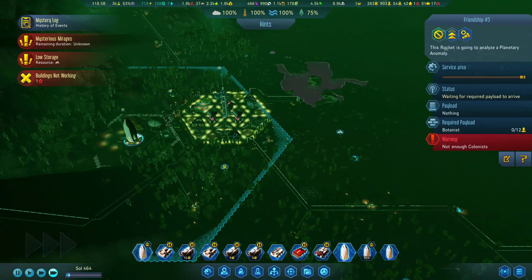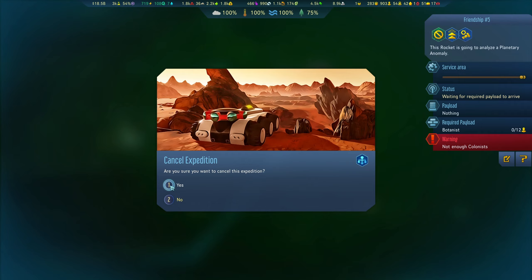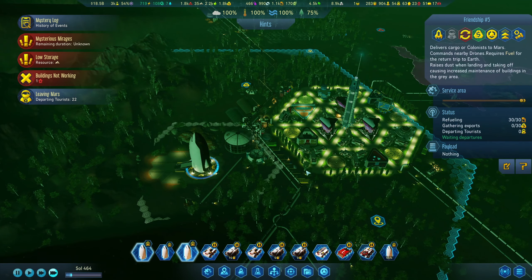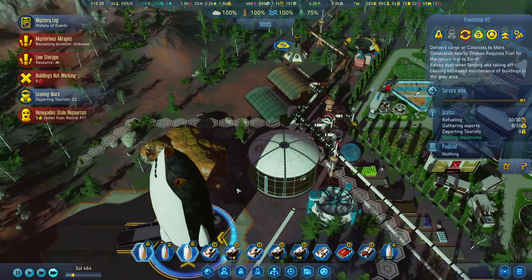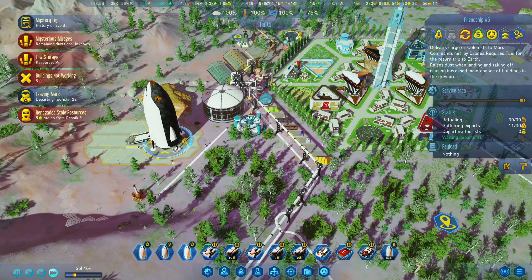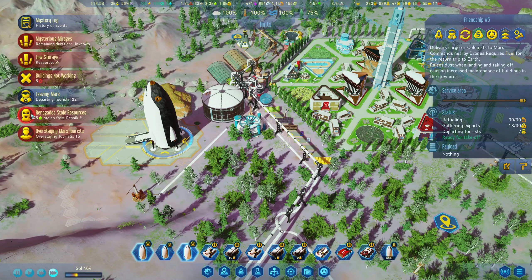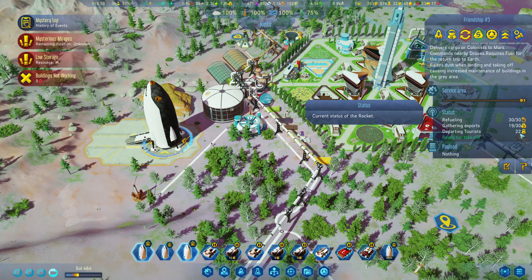I'll have to stop this one - cancel expedition. Yes. Hopefully all the tourists will be touristing in there. I can see a few walking to the rocket, so that'll be good. We can send that back. They're all getting in there. Good. Getting there. And 22 - that's all good.